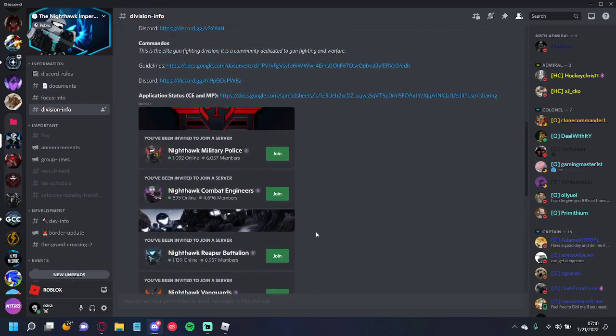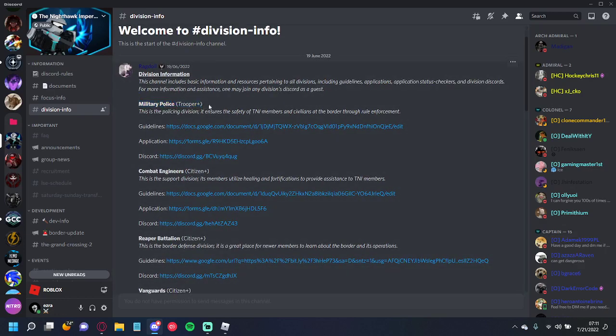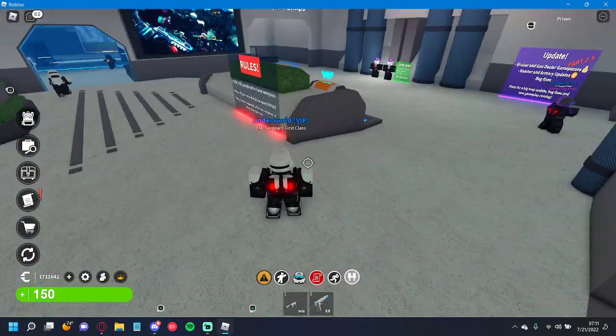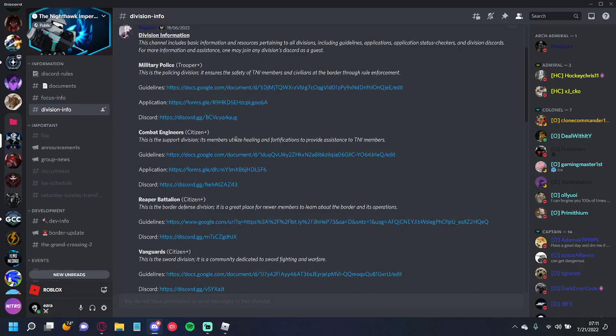Scrolling through divisions: there's Military Police, which I'll cover later. For now, focus on ones you can join as a citizen. Reaper Battalion does border defense — they get a Scar NRB, a buffed Scar L. It's free to join. Once you join, you become a Conscript. Get 20 Reaper Battalion honor and you become a Reaper, unlocking the Reaper morph.